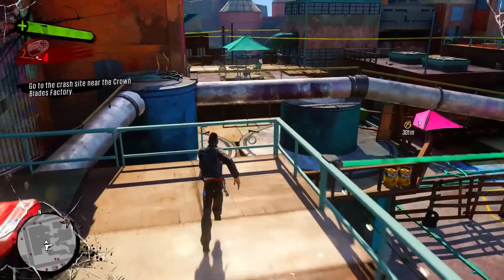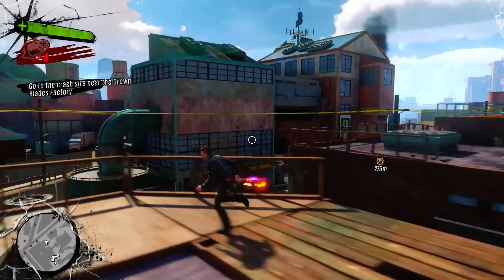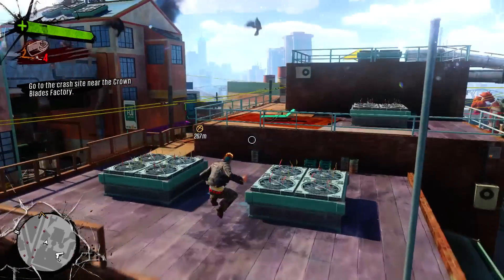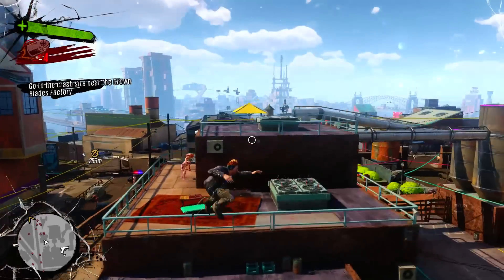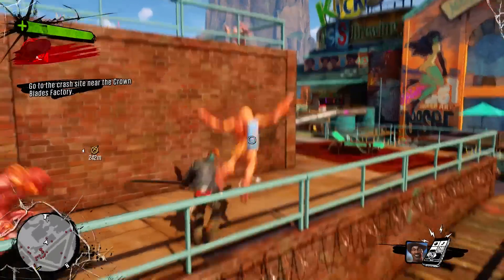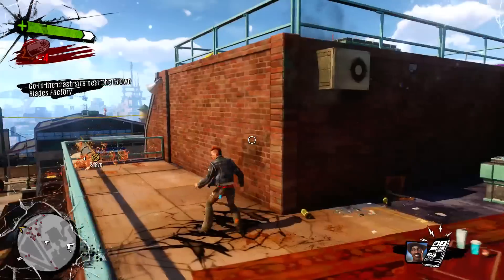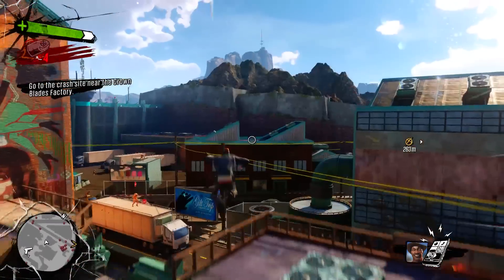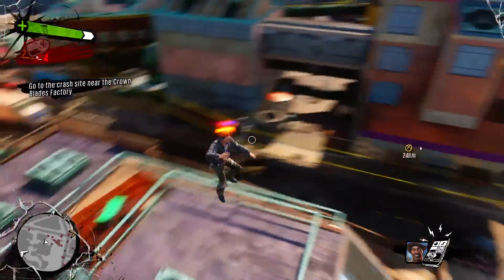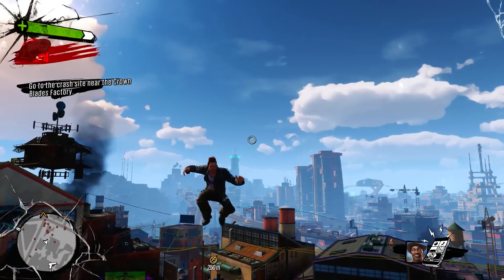Go to the crash site near the Crown Blades factory. Let's follow the little notification thing. Actually, it's time to end the episode because it's been really long. So in the next episode, we will go to the crash site. Hope you guys enjoyed this episode of Sunset Overdrive. Next episode, we're going to kick some ass at the Blades factory. Game looks really fun, really colorful — I'm digging it. This is the game to have, I highly recommend it already. If you're new to the channel, feel free to subscribe, leave a like, and let me know what you think in the comments below. As always, this was DK signing out.